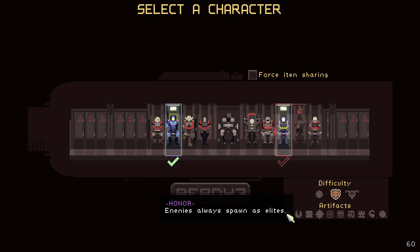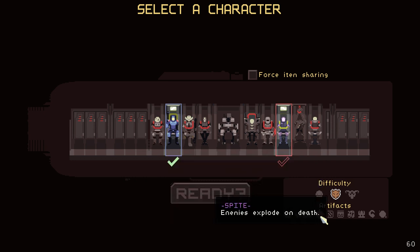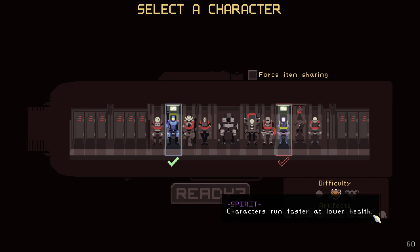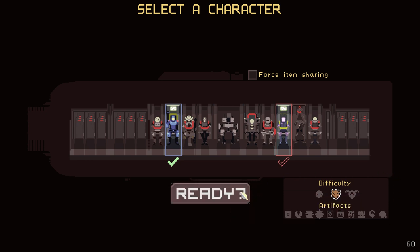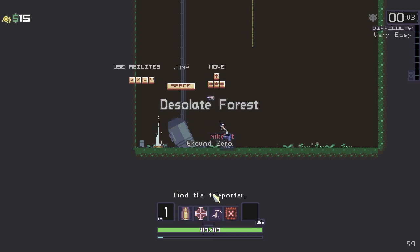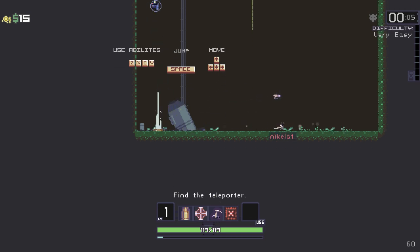There's also artifacts here, which I have them all. Clearly, I cheated for this. But they're just — you have to find them and they add little twists to the game. I'm not activating any of these. We will probably activate a couple of these a little later. But for the first run, this is going to be mostly vanilla. We'll also try to find the artifacts and show you how to unlock them when we come across them.